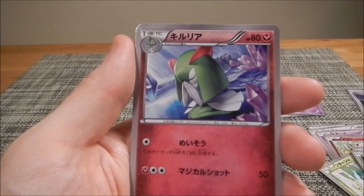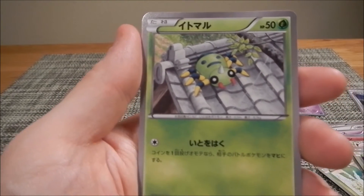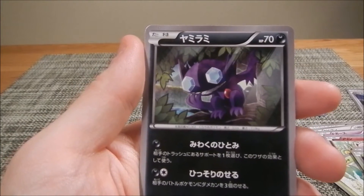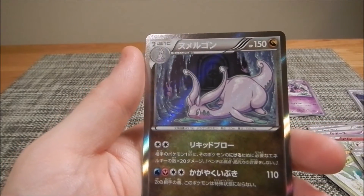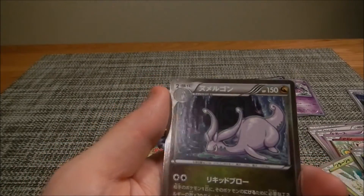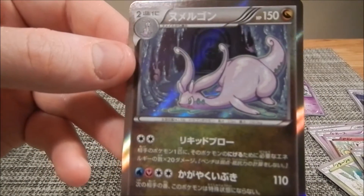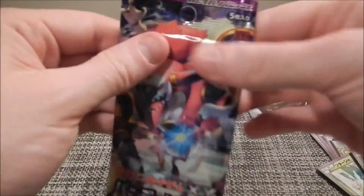Got a Kirlia — pulled this one a bunch of times as well. Then Sableye — I love his picture, his eyes look so cool. And we got a rare! It's a holo, though it's hard to see the holo effect on that one — kind of strange. That's a Goodra. So we've got another rare — something to show for it.